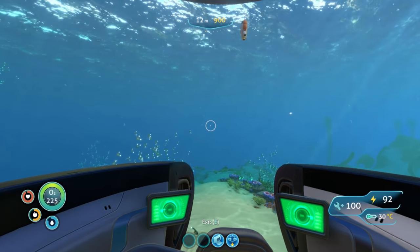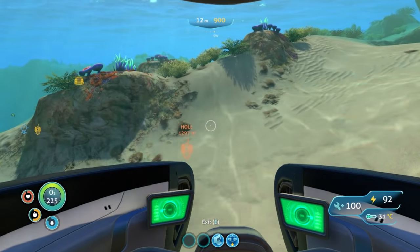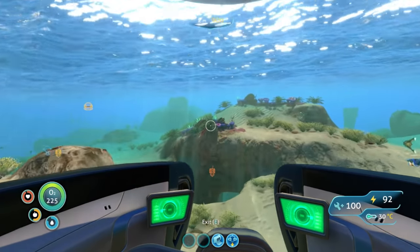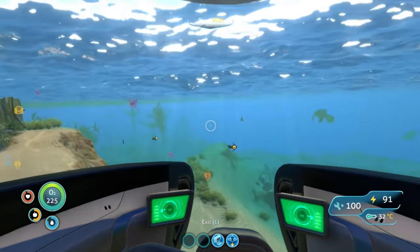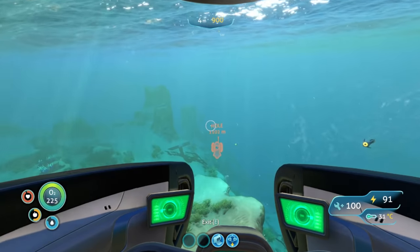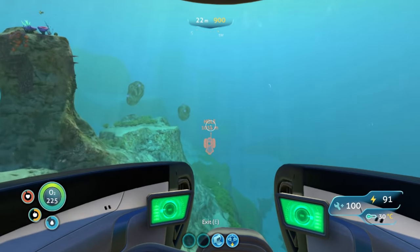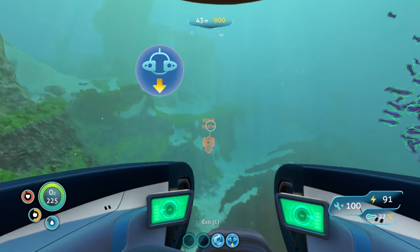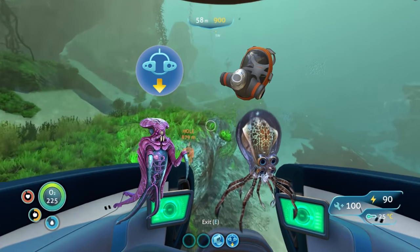The last location we really want to look at is the last Degassi Base. This one is really important because it's the only known location for the Orange Tablet. We're going to be going south-southwest, about two clicks to the left of southwest — pretty much heading just a little bit left of the center of the southern island. We'll be going back to the Grand Reef and a little bit further this time, going into the deep Grand Reef. You will need a mark-two depth module for this at least; a rebreather is advisable, and we will be dealing with Warpers and Crab Squids.